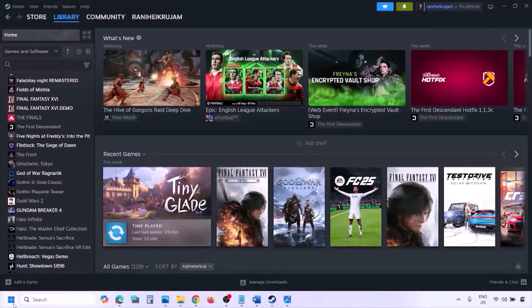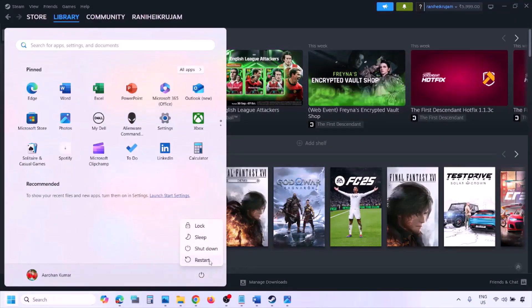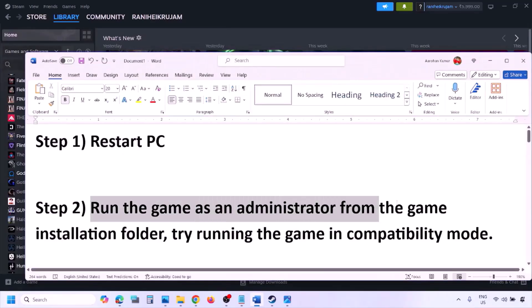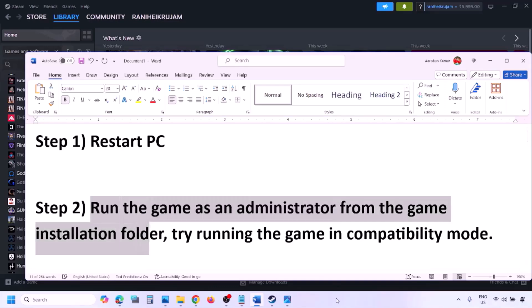The next step is to simply restart your computer — just restart it once, do not ignore this step. If still not working, run the game as an administrator from the game installation folder.